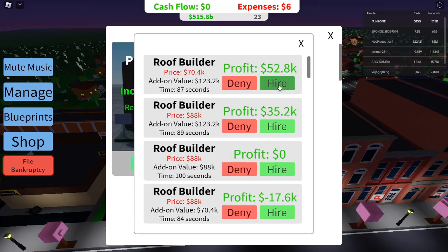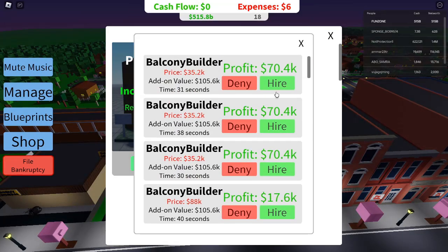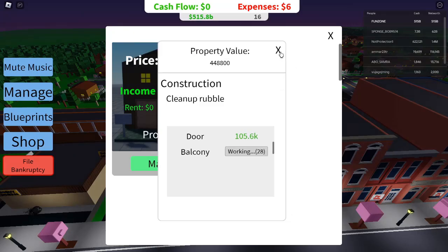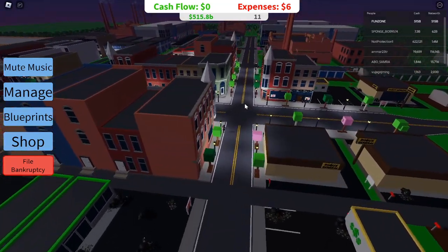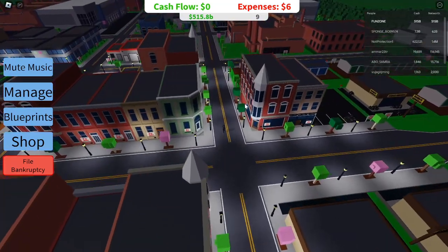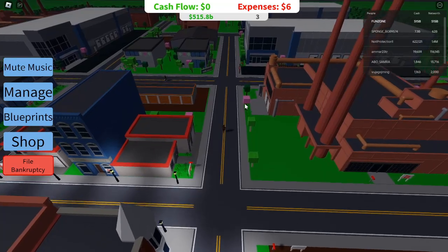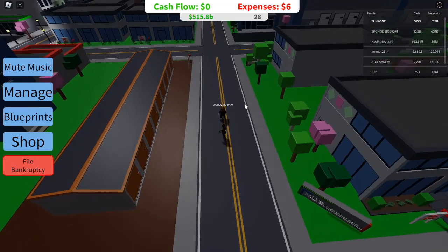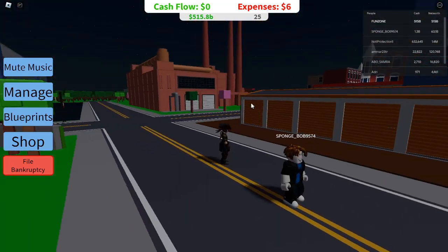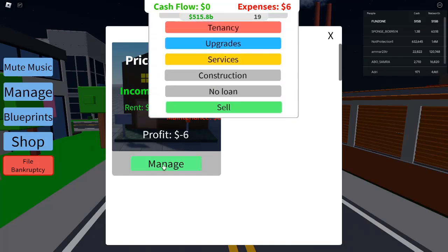Managing Demand: Why It's Important and How to Boost It. Demand plays a crucial role in Roblox Investor Simulator. Properties with higher demand are more likely to attract tenants quickly, which directly translates to faster profit cycles. You can increase demand by upgrading properties — always use blueprints to add unique features and increase their appeal. Pay attention to location: some properties, such as the gas station or car dealership, naturally have lower demand, so you'll need to make additional upgrades to improve them.